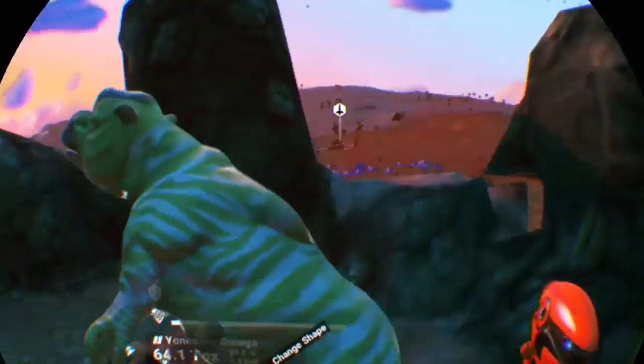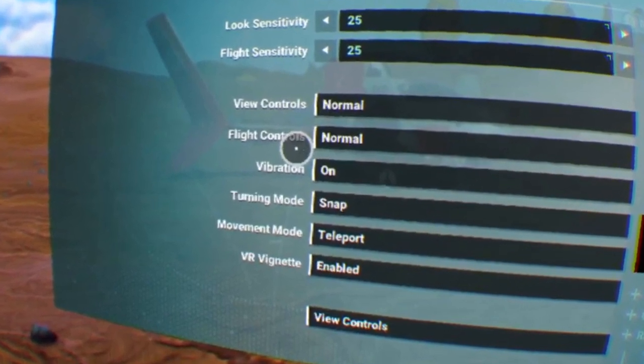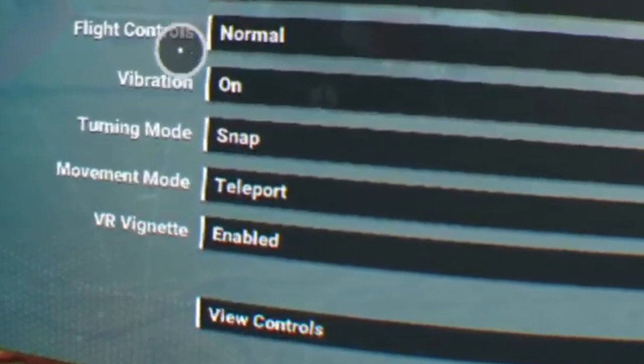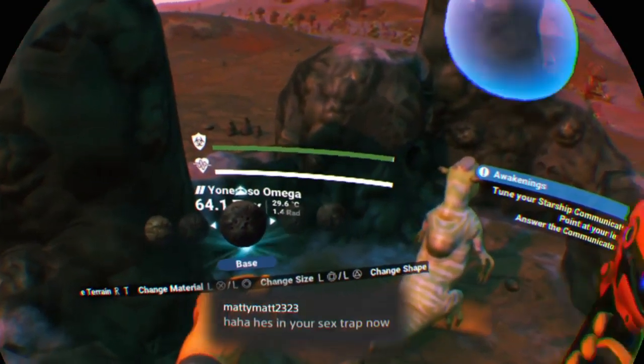There are some comfort settings however — you can teleport instead of walking or running, the option for snap turning is there if smooth turning isn't for you, and there is also the classic vignette option which ought to help also. Now are these effective? Are these enough? I can't really say because this isn't something that affects me personally.